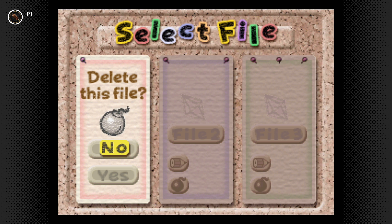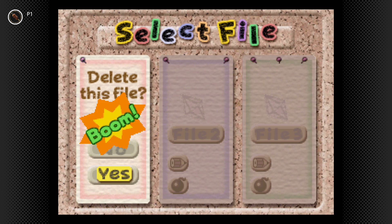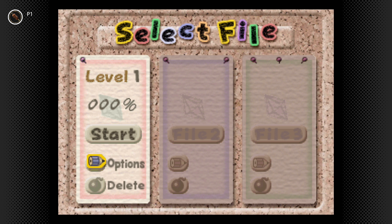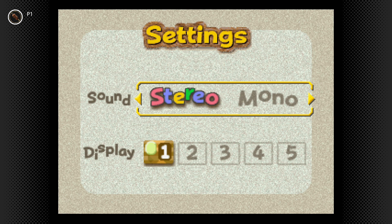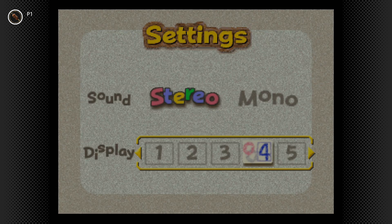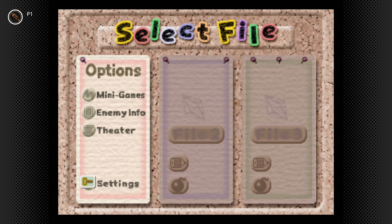I'm gonna go ahead and delete this one because we're gonna start over. Initially you have a couple of options, and in settings we're gonna have it on stereo. For style, this is like UI style — the default style is fine, I don't mind it. Style four looks good too, kind of fits the motif.